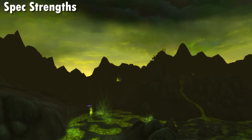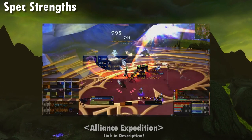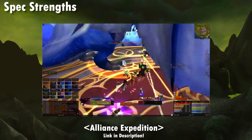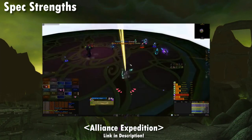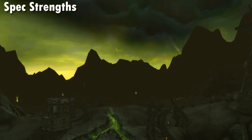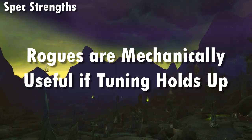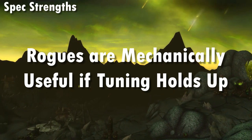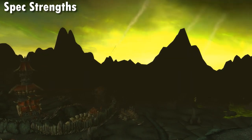In addition, Cloak of Shadows makes damage intake from encounters such as the Leotheras the Blind and Al'ar encounters far easier to manage. Likewise, it can invalidate some mechanics such as the Wrath of the Astromancer from Solarion in Tempest Keep. Neither of these things are particularly game-breaking and boss tuning will determine how valuable they are, but there is some utility built into rogue.